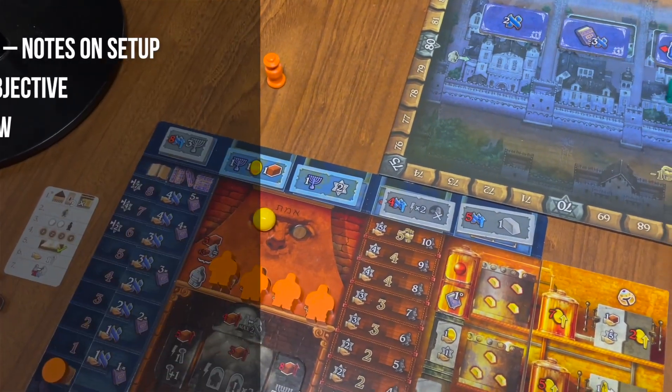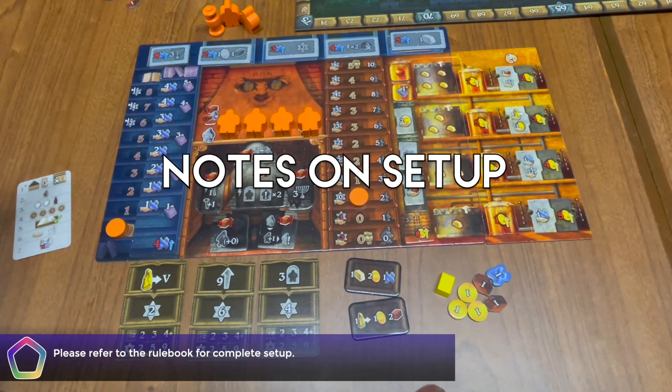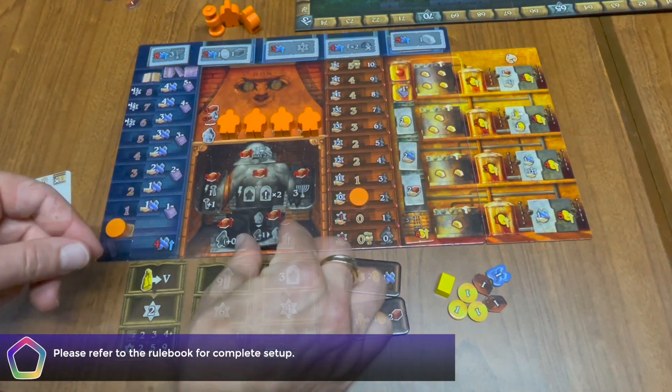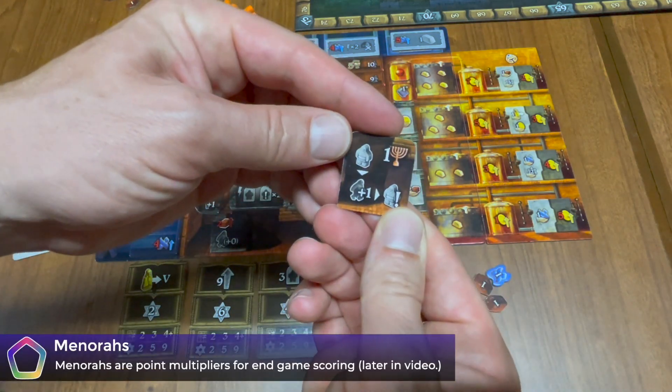We're going to follow the following outline, beginning with a few things that everyone needs to know about setup. The players all begin with identical player boards and identical development tiles. The development tiles have two sides: one side showing the cost and benefit, and the other, more colorful side showing the benefit and a menorah.